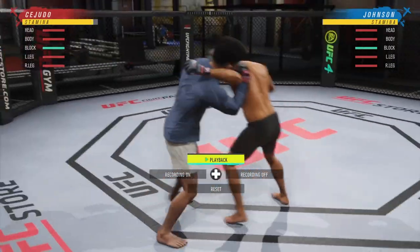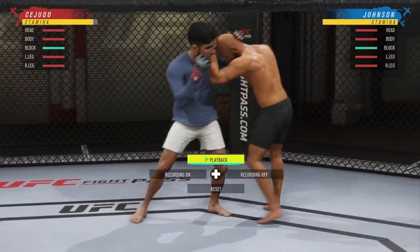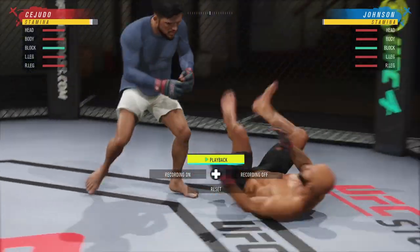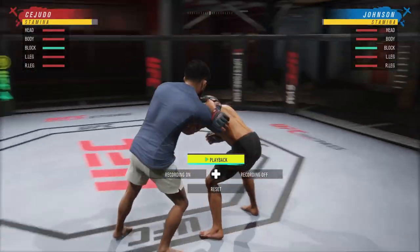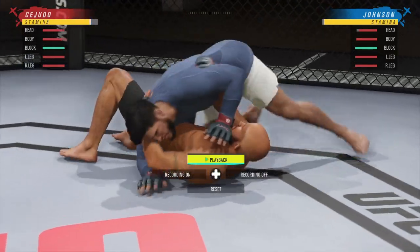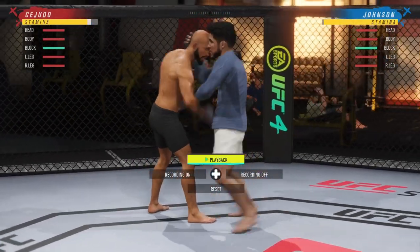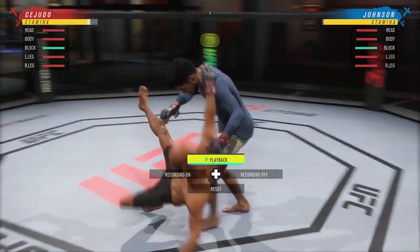Next up is going to be single under. To get the single under, press R1 and square once you get to the single collar. The same inputs are going to be R1+X or R1+circle. In this case, I'm going to use R1 and circle to get this high cross takedown, take him down right into side control. Next time I clinch, right back into single under, I'm going to use R1 and X and step through with a hip toss. If you're Henry Cejudo or anybody else that has this in their arsenal, get to single under, circle behind your underhook, input R1 and X — you get this nice knee block, outside trip, and take him down.